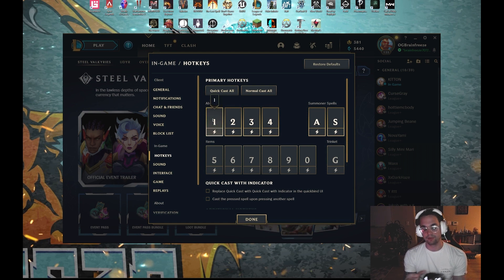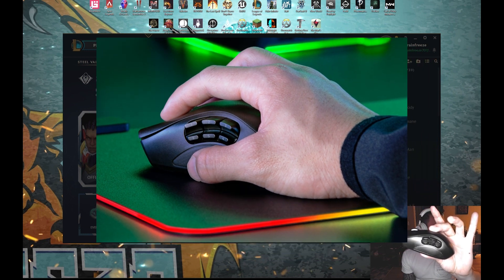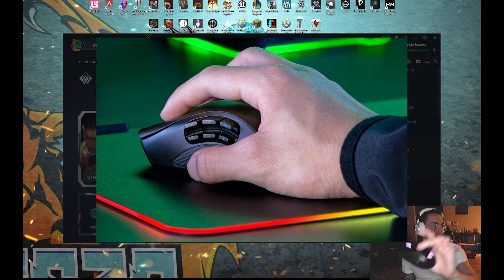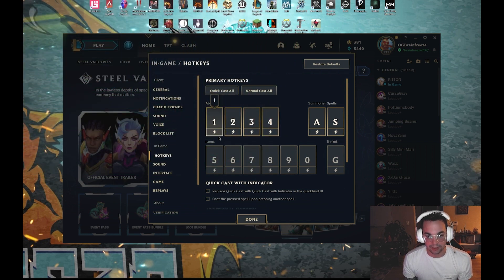To start off, I have a mouse with six buttons on the side. I will show it on screen and also on camera. I use all six of those buttons for my Q, W, E, and R, remapped to one, two, three, and four on the mouse. Five and six on the mouse are for my first two items. For an ADC, you don't really ever need more than two actives, so I'm just worried about five and six for now.